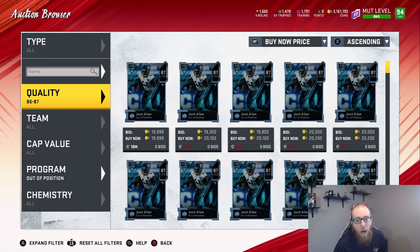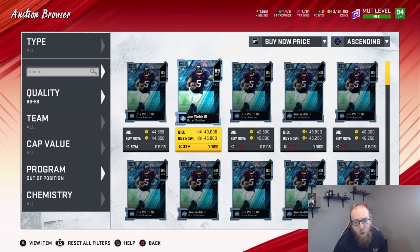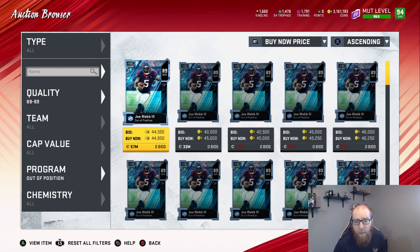Josh Allen at 19,000 and under, you're going to pay about 25,000 per — super good to snipe. Next up is Joe Webb. Joe Webb is one of the best, if not the best, 89 to snipe or quick sell for kindling. He has one up for a decent amount. If you get it around 40k, you're still going to pay about 26 per kindling, which is still a little more expensive than the Josh Allens.